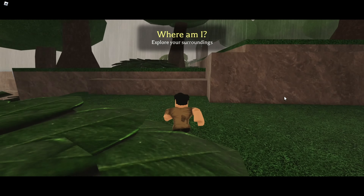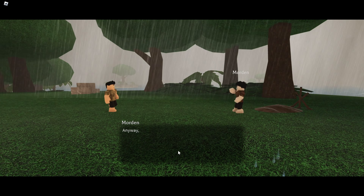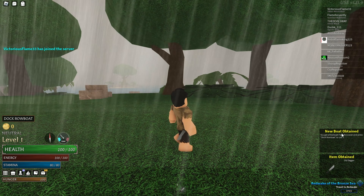To get access to the rowboat, we will need to talk to Morden, a guy at the top of a hill at the start of the game. Once we finish the dialogue, he gives us a rowboat.